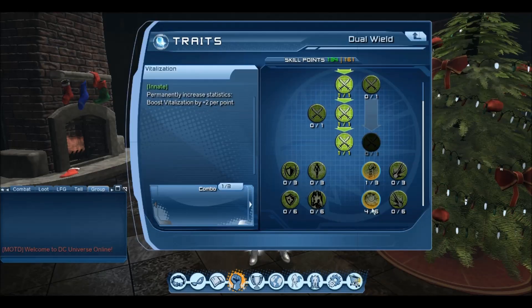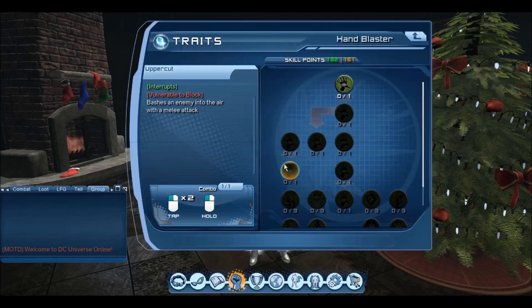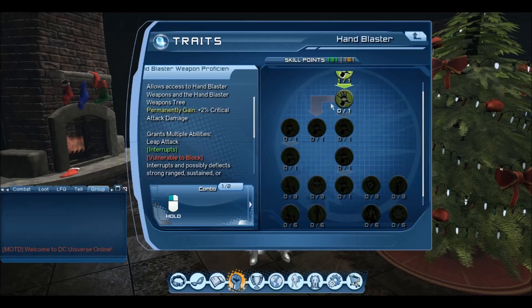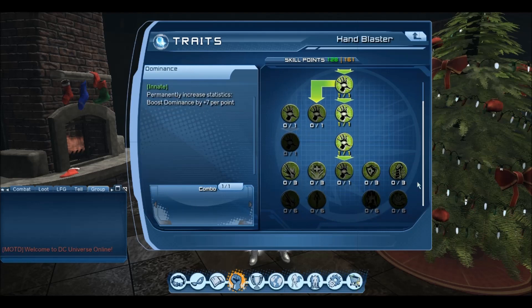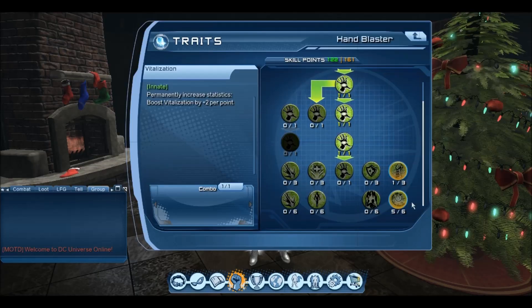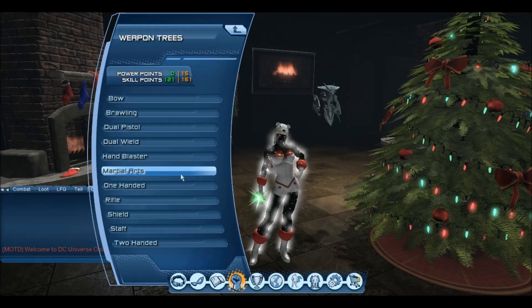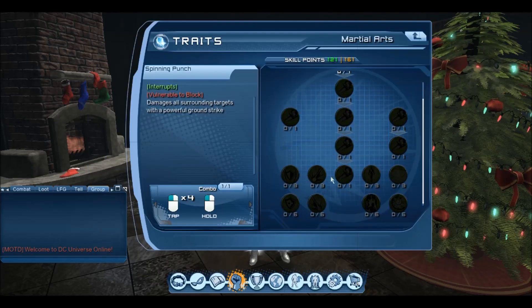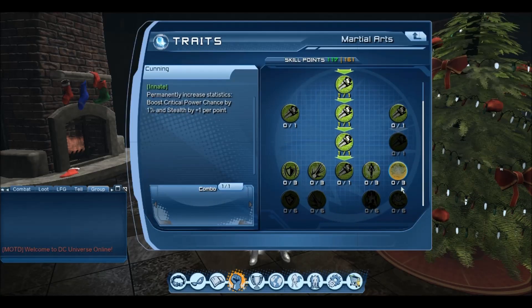The aim of the build I do is survivability. I can still put out some good damage — that's why I use the robot sidekick and all that kind of stuff — but my main goal as a controller is to stay alive so I can put out good power for the group to achieve what they need to do. As you can see, I'm just literally going down the middle of each tree that has vitalization in it.